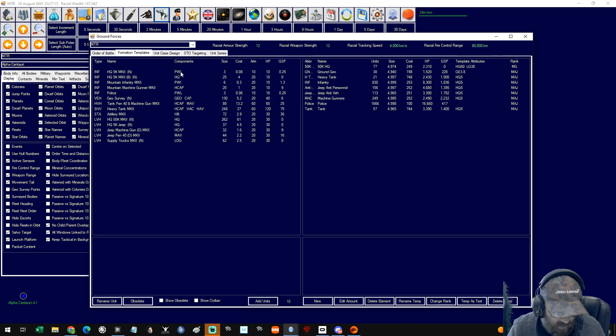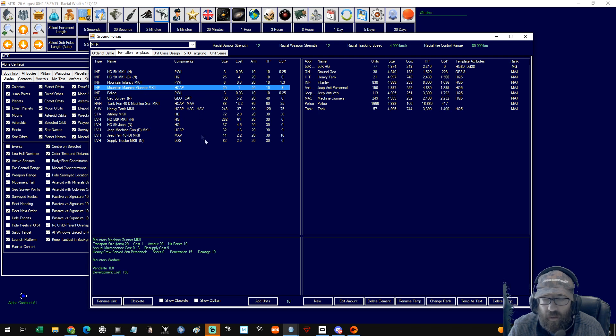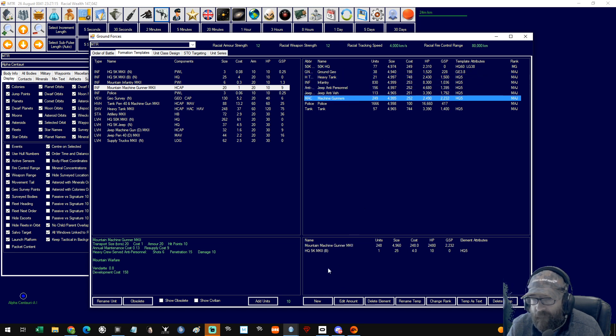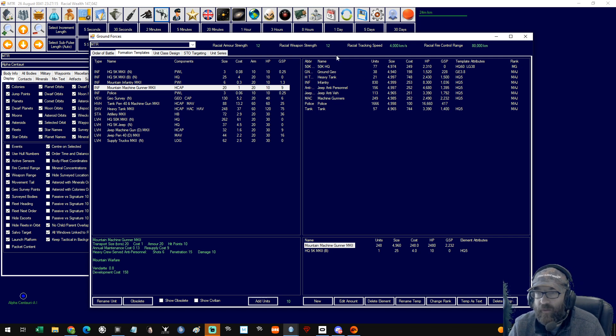So like mounting machine gunners here — these are the individual units and these are the groups. Our machine gunners have got 248 units of the Mark II machine gunners. Now, if I want to make a new unit and make a Mark III machine gunner, do I then remove these and add the Mark III and it naturally updates them? And then what happens to the old ones? I guess we're just going to find out.